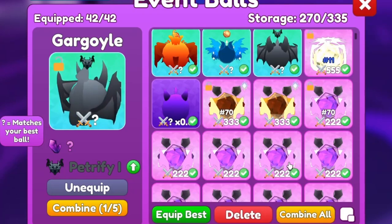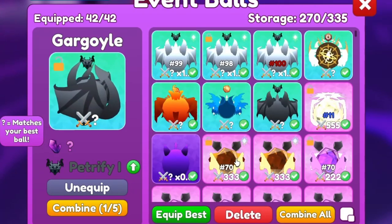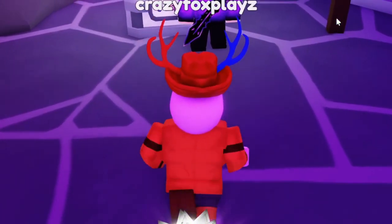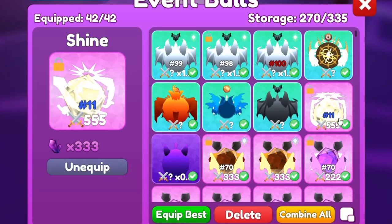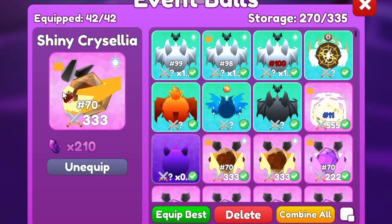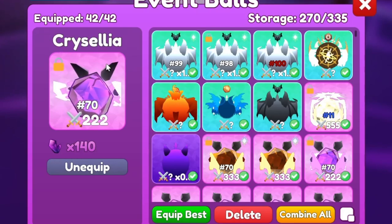However, we can see things that we did hatch. I already know some of them — I hatched the number 11 Shine. Shine is the second godly and I hatched number 11. It doesn't seem like we got another Shine, but we did get another shiny Crystalor — number 70 shiny Crystalor and number 70 normal Crystalor.